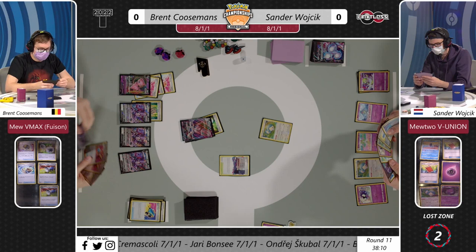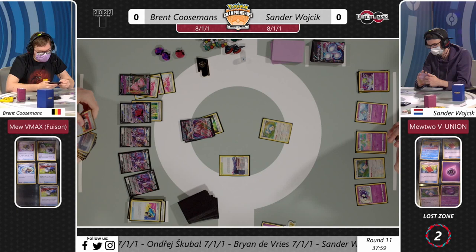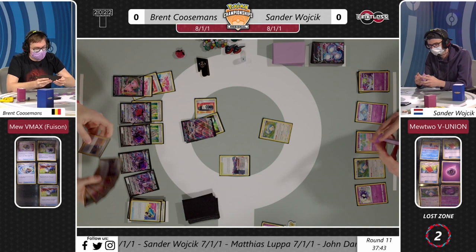Once all four Mewtwo V-Union cards are in the discard pile, you combine them and put them on your bench. They have a combination of four attacks and one ability. Union Gain grabs two energies from the discard; Life Explosion spreads 16 damage counters; Super Regeneration heals 200 - we saw that at NAIC; and Final Burn for four energy does 300 damage. The bottom part has the ability Photon Barrier, which prevents all effects of attacks from the opponent's Pokémon - things like confusion or Articuno's effect.